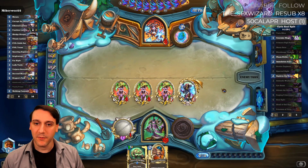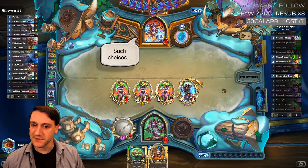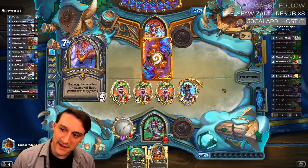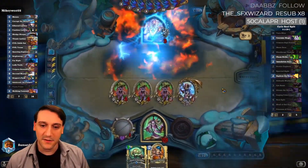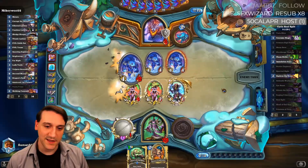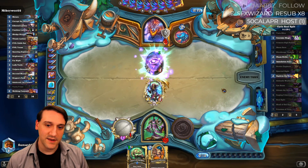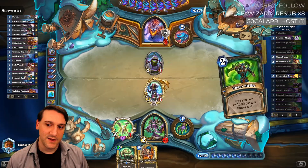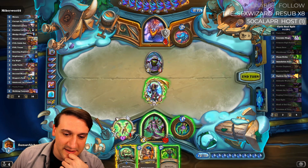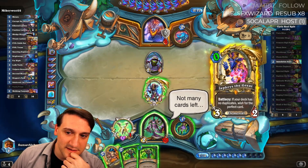If he just Galakronds here — wait, he goes up to eight health. By the way, he hasn't invoked yet, so he still only gets four 4/4s. He can clear the Priestesses, though. We have Zephyrus but he's not active. So yeah, he can clear all the Priestesses — he loses everything. Five damage, six damage — he's at eight, so we need to pull this. And now he's dead. Now he's very dead.